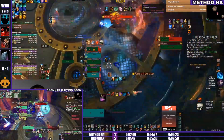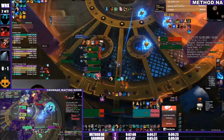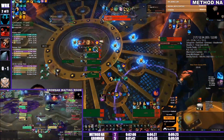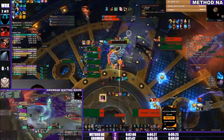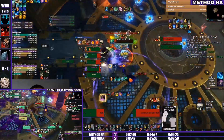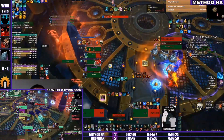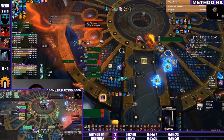Those blue balls move toward you and knock you back — if you get hit you can be knocked off the ledge. It's scary when Samrak is up because if you get feared and then hit by the ball and lobbed off, it would at least make for a great Twitch clip.